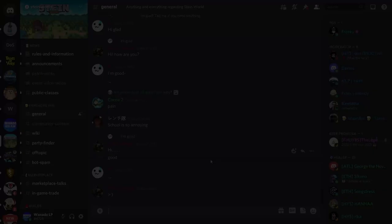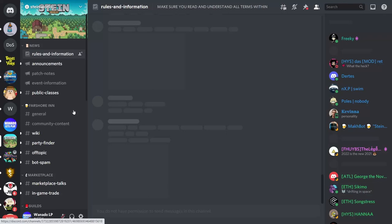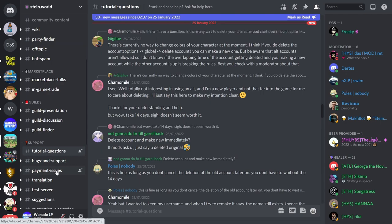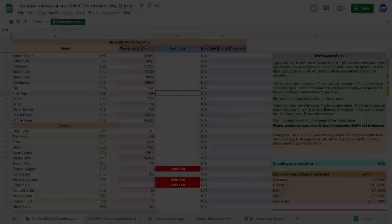Number five on my list is to join the Steinworld Discord. There are links to it on the Steinworld website. It has a whole bunch of useful information — announcements for when the game is being updated, rules information, general chat, but also a party finder if you want to do dungeons, as well as a tutorial questions channel. If you have any doubts or questions, you can get them clarified there. For example, I learned that for trees to respawn it takes five minutes plus or minus 45 seconds, which is very handy.